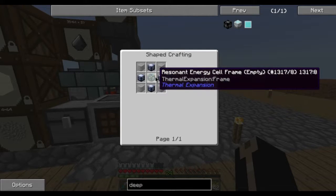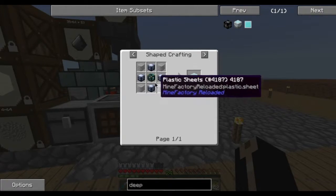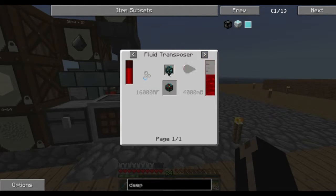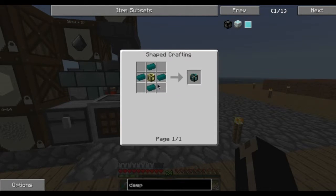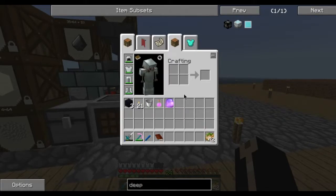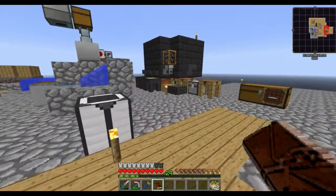That's a little more expensive! Wait, you can make resonant energy cell frames? Oh, that's nice! Yeah, it just means that if you don't have the redstone, you can use the Enderium first. That's really cool! Sweet. Yes, we got some machines and stuff to build, don't we?